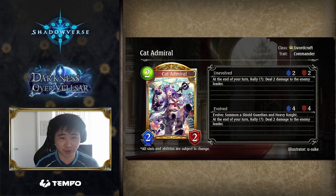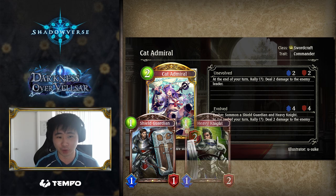Cat Admiral is a 2 playpoint 2-2 Swordcraft follower with a face damage rally effect. On Evolve, she brings all the boys to the yard, summoning a 1-1 ward and a 1-2. As a cheap follower with early and late game offensive utility, Cat Admiral is meant to support aggressive sword decks that focus on flooding the board and dealing face damage.